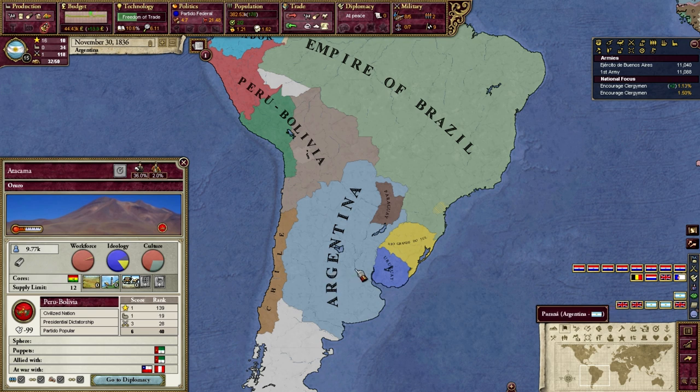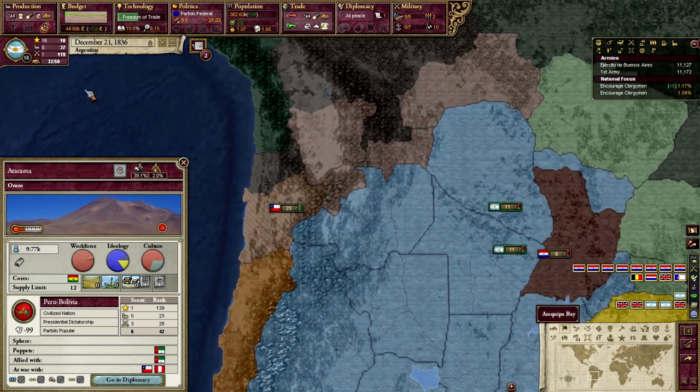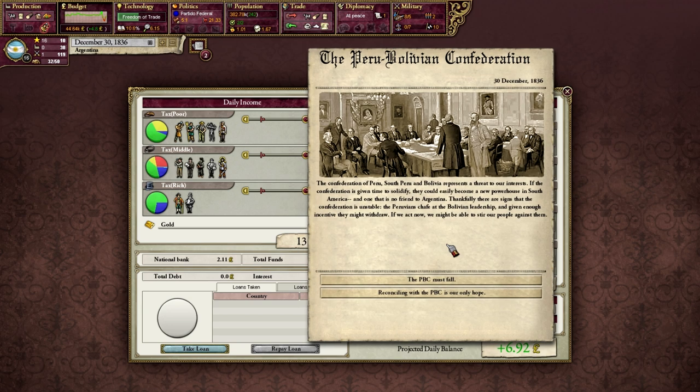Everyone's going to be picking on Bolivia, but the Peru-Bolivian Alliance apparently ended the first turn. Which means it's now just up to us to watch as we chill out. The Peru-Bolivian Confederation - the Confederation of Peru, South Peru, and Bolivia represents a threat to our interests. If given time to solidify, they could easily become a new powerhouse in South America, and one that is no friend to Argentina.